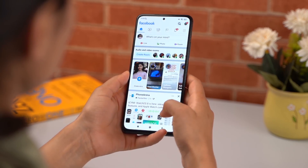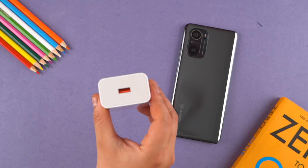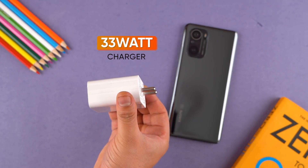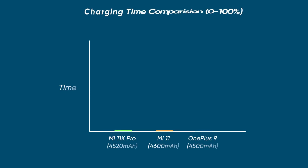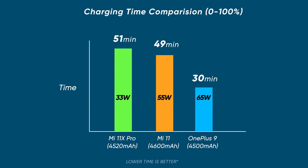For battery, the Mi 11 X Pro has a 4520mAh battery with around 6 hours of screen-on time in regular usage. It supports 33-watt fast charging, with the charger included in the box. The Mi 11 X Pro charges decently fast, though it does not match the 55-watt fast charging support of the Mi 11.